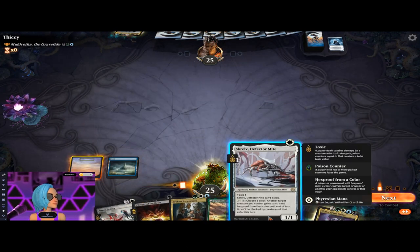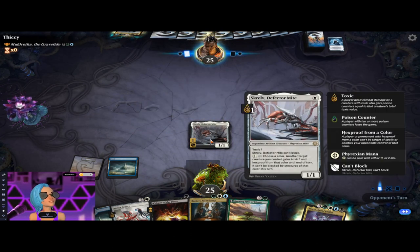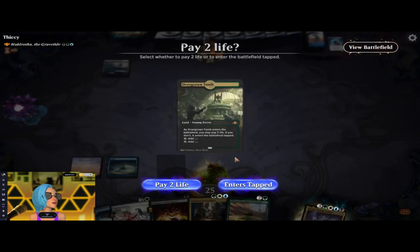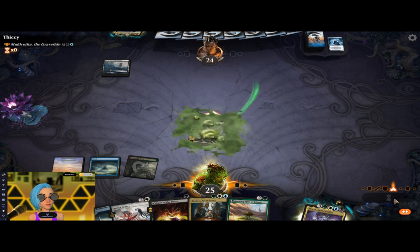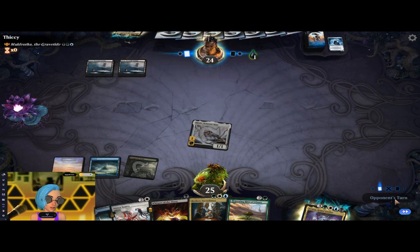We get a decent one drop. Its ability — Deflector Mite has this nice little ability where you can pay one Phyrexian white mana and give a creature hexproof from a color, which is so great especially in decks that are heavily removal-based like your red-blue storm decks. It does a lot of work. And we have all four of our colors — not great, but workable.